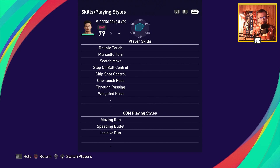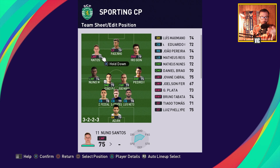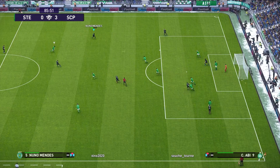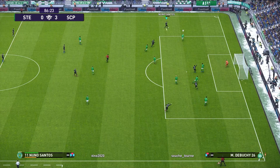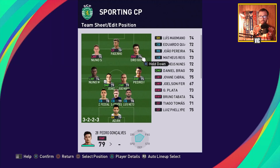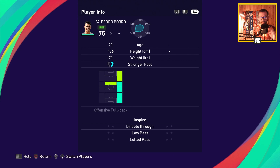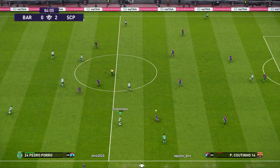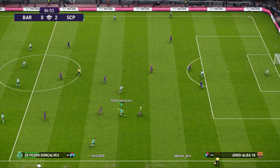On the left side, Nuno Mendes combines a lot with Nuno Santos — a cross specialist, left-footed, with lofted pass, one touch, through pass, and pinpoint cross. On the right, behind Goncalves, is Pedro Porro the Spaniard, basically a wingback. He can play right midfield and is a solid player — he has the through pass but not pinpoint crossing. You use him to overload on the right with Goncalves; Porro overlaps and can cut back to Goncalves to create chances.